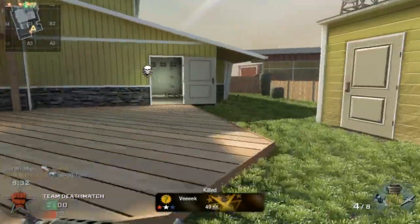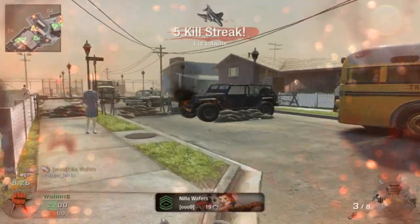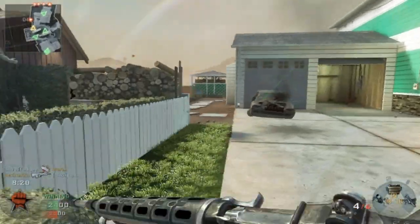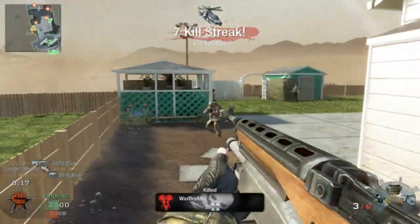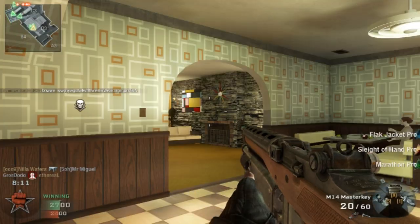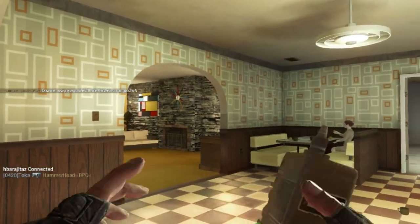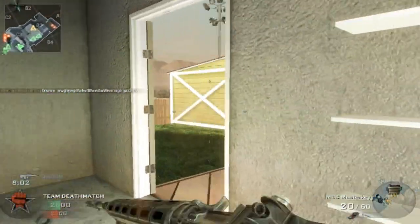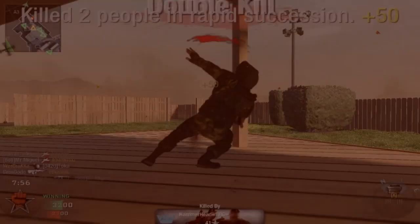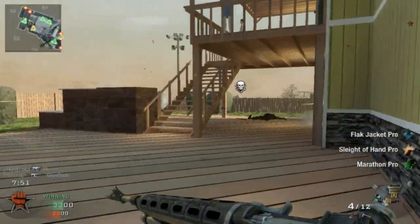I find it's sort of the same as the SPAS-12. If you're used to the SPAS-12 you should be pretty used to the Master Key under-barrel attachment because they both have kind of the same mechanics. It definitely doesn't feel like the Olympia, it definitely doesn't feel like a Stakeout. It only has four rounds so it kind of feels like a Stakeout but not really — I think it feels most like the SPAS in terms of how it shoots.